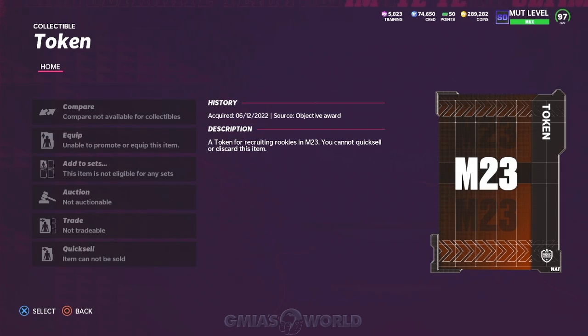Instead of worrying about playing the game early, you want to make sure that when the game drops, you have everything done and you're done with Madden 22. I can't wait to delete this game off my console — it is a nightmare. I need to let you guys know that this is extremely important: go ahead and get the 15 tokens that you need, because we're going to exchange them for auctionable players. I don't want any NCATs intentionally — I want players I can sell and make currency.